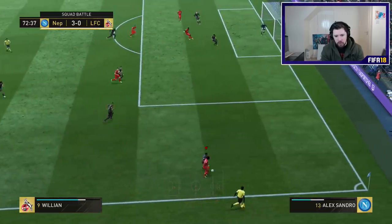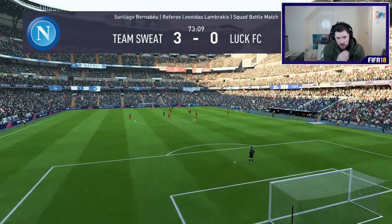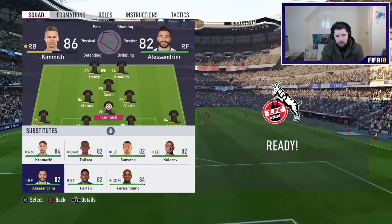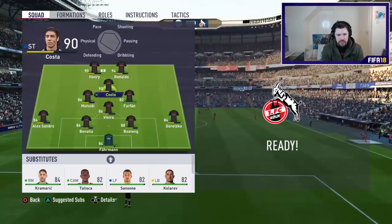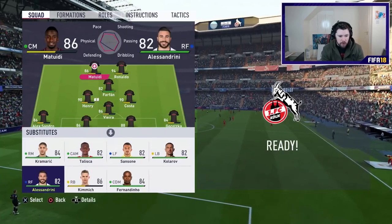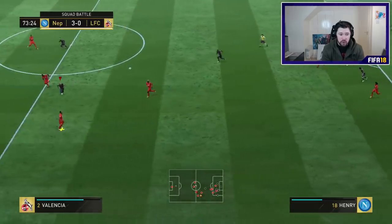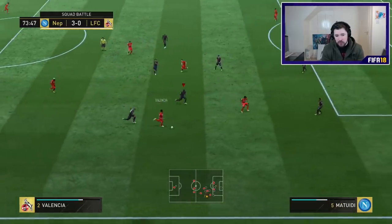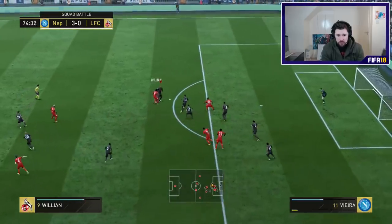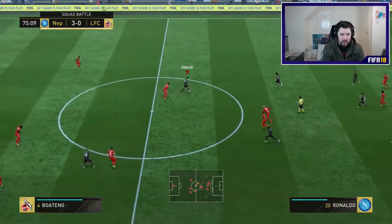Now we're in the 72nd minute and I'm going to want to make subs. The AI is going to go all out attack and I've got some tired bodies on. Kimmich comes off and we bring on Jefferson to inject some pace into the CAM spot. I'm going to save one sub for the last 10 or so minutes because I don't know if I'll have to take this to extra time, or whether I'll want a tall powerhouse to defend corners or a pace merchant to break down the AI.